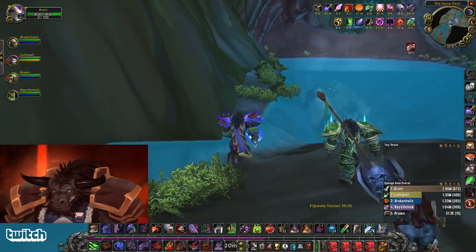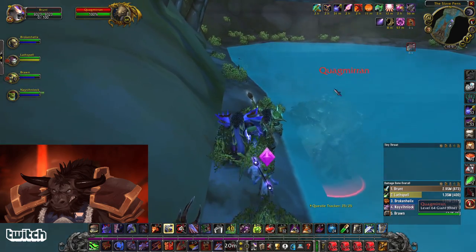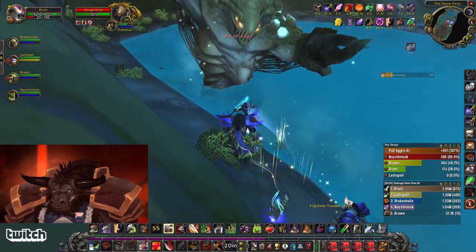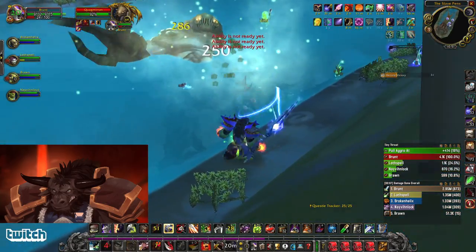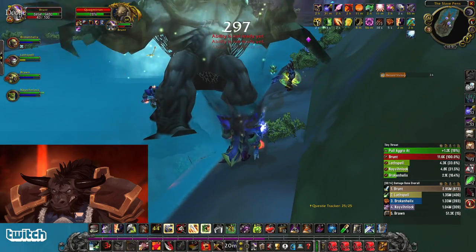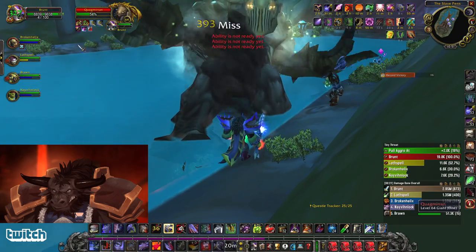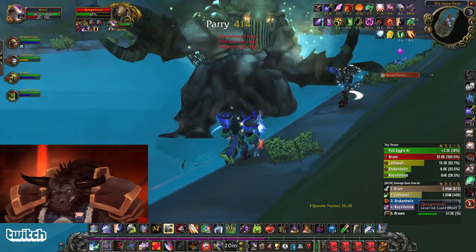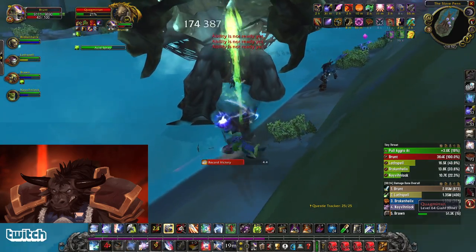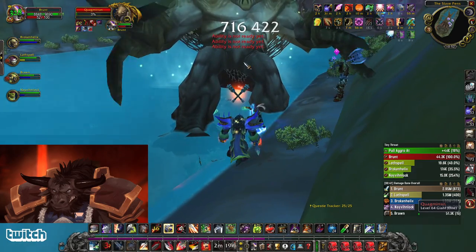Most people will probably start doing this dungeon at about level 62. Feels pretty good. This boss is level 64 — Quagmaron — and he's the last boss. You can run along the side here to build some Rage and fight him on the beach. He does a Poison Spit that can be dispelled. He hits pretty hard and knocks the tank in the air — about 1k a hit. On Heroic there's an Acid Spray mechanic; I'm taunting it back on me so he channels that. I want to taunt him off if I can.